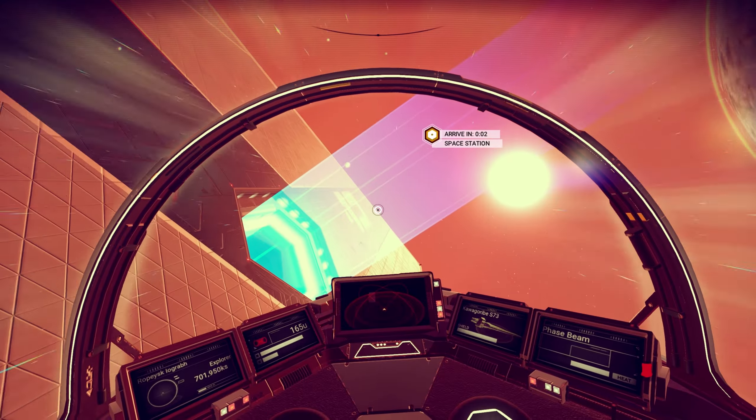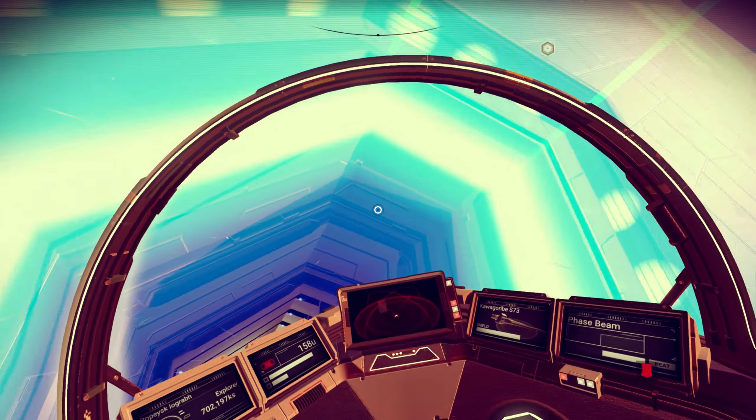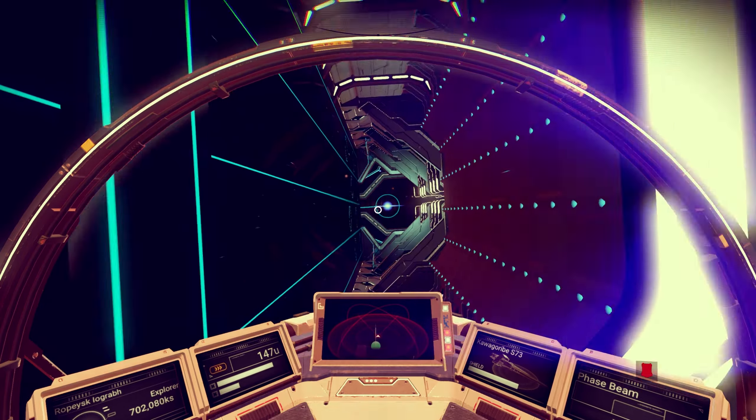So just load up completely on carbon as much as you can. Then you want to bring that carbon to basically any alien — he could be in a shelter, he could be in a space station, which is what I use because I thought it was quite easy.